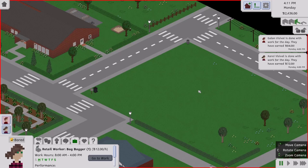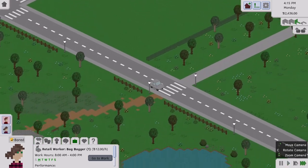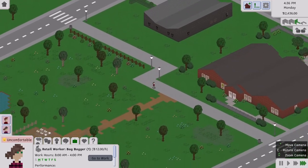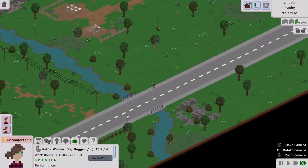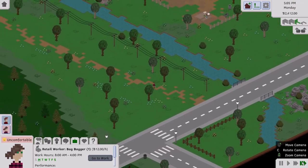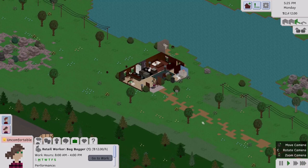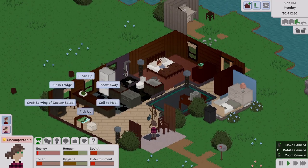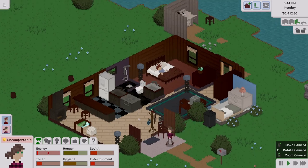Looks like they're done with work. She made just a little more than he did. We're going to let them get home, take care of their needs, then wrap up this part. On the next part I want to work on them having a baby. He's already in bed. We'll have her use the bathroom first — her needs are almost all red.